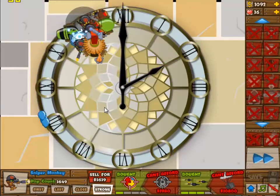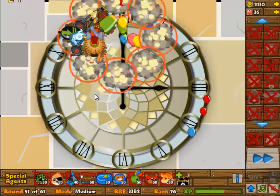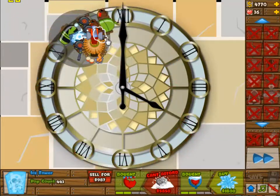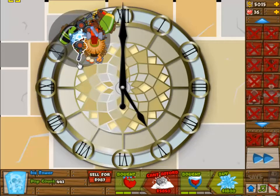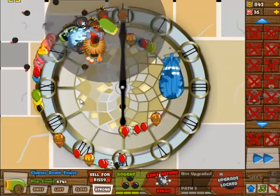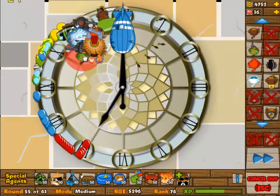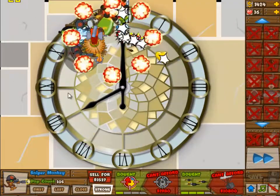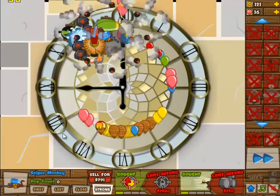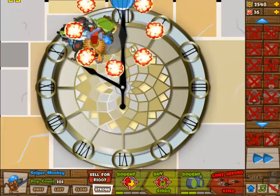I don't really need the full upgrades until around round 50, so it's not too much of a problem, though it's obviously better to have camo detection earlier — I did lose quite a few lives there. The cannons are being upgraded to 4-0 and the snipers are still upgrading to 2-3. You want that 4-0 cannon for the stun. You can get either the stun or the upgrade on the ice tower, and finally getting that ice tower upgrade now means all the small bloons are no longer a problem.